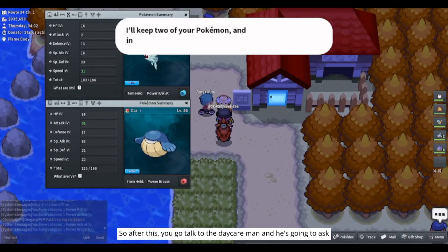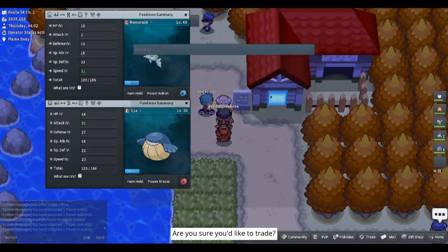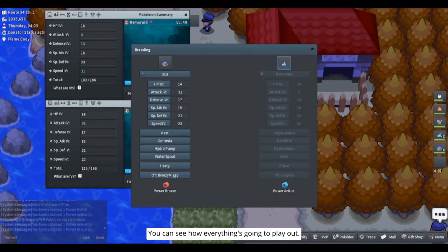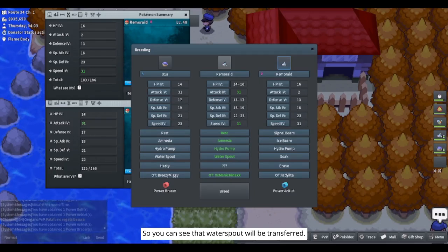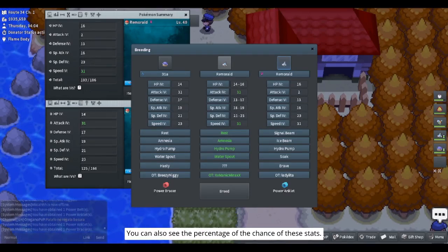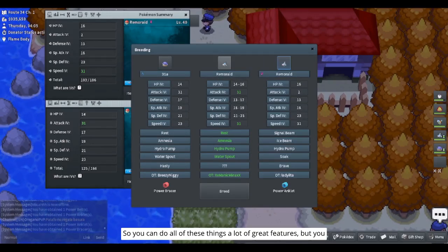After this you go talk to the daycare man. You're not gonna get these Pokemon back — are you sure you'd like to trade? Yes. Here is one of the best features: you can see how everything is going to play out. You can see that Water Spout will be transferred, you can see that you did the items right and the IVs are going to be transferred. You can also see the percentage chance for each stat — so we can get anywhere between a 14 and 16 for HP with a 75% chance of getting a 15. You always want to check this before you continue.